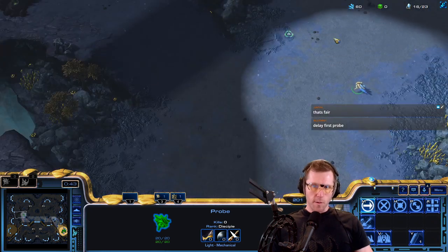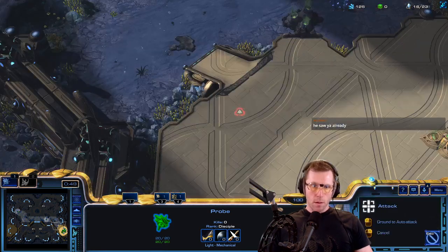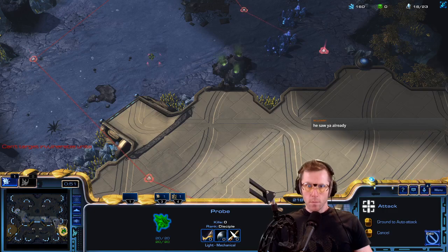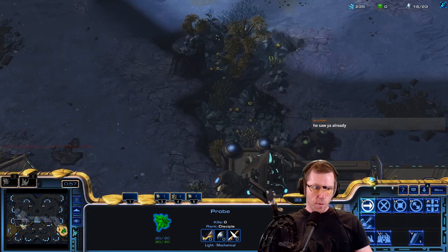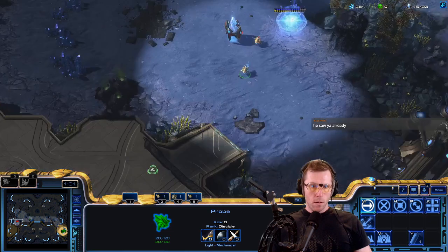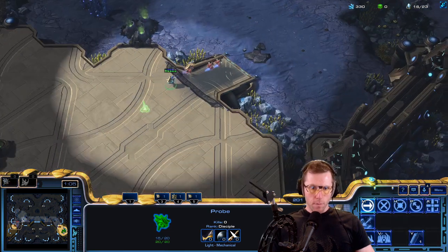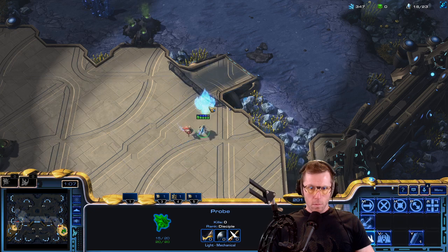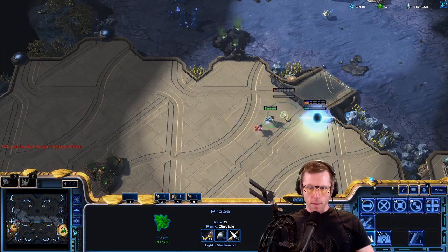I think build starts on just getting the money right and then go up and drop the thing. Two probes - it is the reverse cannon rush for sure. Yeah, they know what's up. And they have probes on the outside so this wall isn't going to do anything anyway.